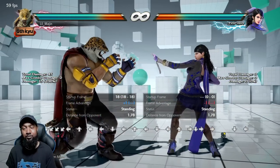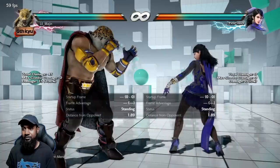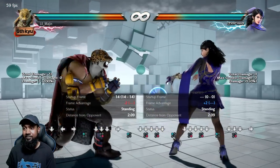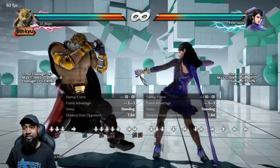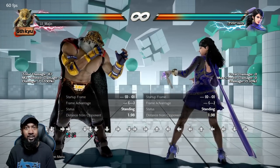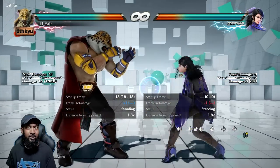Down four also has very good tracking — it tracks both directions pretty well. Anytime you're plus, that's a really good low to throw out. It doesn't do a lot of damage but it can irritate the opponent to where they might start ducking, hop kicking, or low parrying — so you can change up your timing and go for something else or wait on the punish. Four four neutral two is a low you could argue is King's best low.